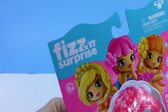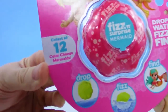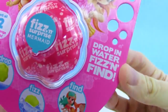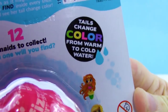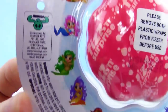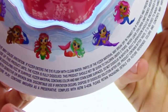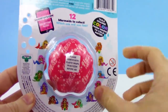Hey guys, your trusty toy channel bringing you a Fizz and Surprise by Moose Toys — such a cool toy! Found this in the Easter section at Target. There are 12 to collect — you just drop it in water to fizz and find your mermaid. The tails change color in cold water! Here are all the mermaids you can get — I want to know your favorite.